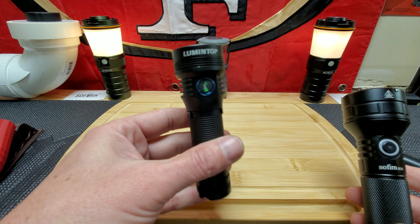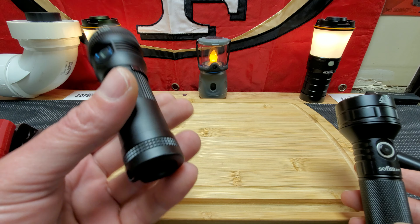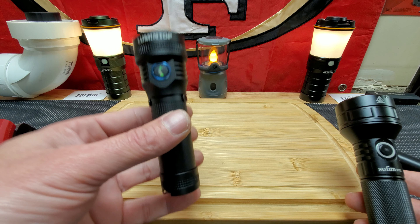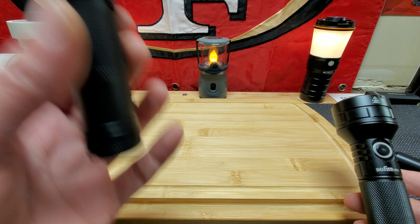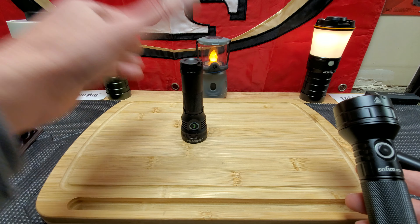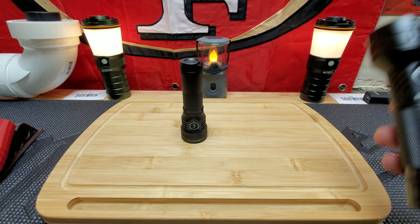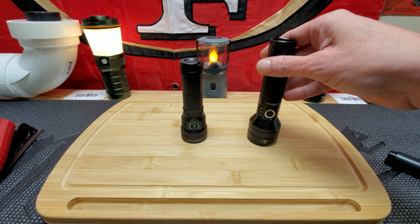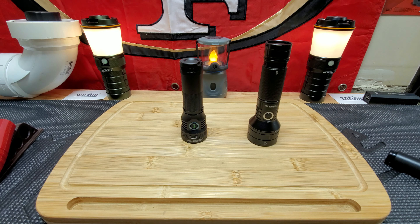Alright, that was the LuminTop D2 versus the Sofirn IF-22. The D2 is a $29.99 light on Amazon and it comes with an 18650 — it's an excellent light. I would choose it over a lot of lights from your local hardware stores or Walmart. The IF-22 is a great light too, but the D2 is a little smaller and lighter — not as powerful, but it gets the job done unless you need something for bigger areas or longer range.